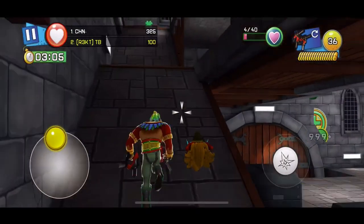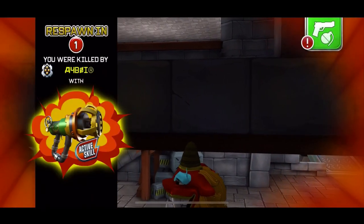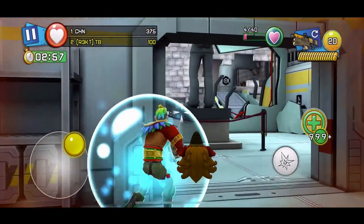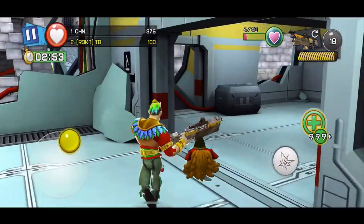I was live streaming Respawnables today and I came across a hack on free-for-all. I'm on tier 8 to get the Clovers Cloner and I need to get 40 wins in free-for-all. I came across a hack which had unlimited health, so basically I couldn't kill him — as you can see right here, he'll just kill me always because he had unlimited health.